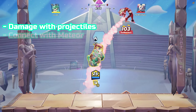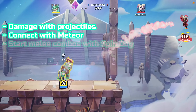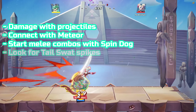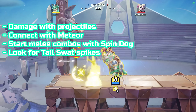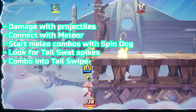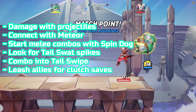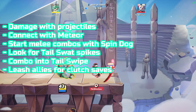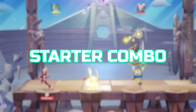Now let's get into what your game plan as Raindog will look like. You're looking to rack up as much damage as possible by throwing out projectiles. As your opponents start chasing you down, you can look to connect with Meteor or find an opening to punish, and approach in the air with Spindog to start your melee combo. You're also going to be looking for spikes off the stage, as Tail Swat is a great kill move that's relatively safe. Other great kill options are comboing into Tail Swipe for horizontal, or chasing a high-damage enemy in the air with Flying Chomp. Lastly, make sure you're leashing allies and watching out for when they're in a dangerous position, for getting that clutch save.